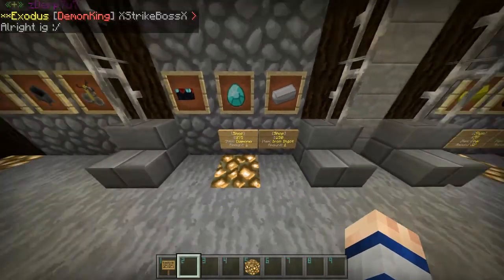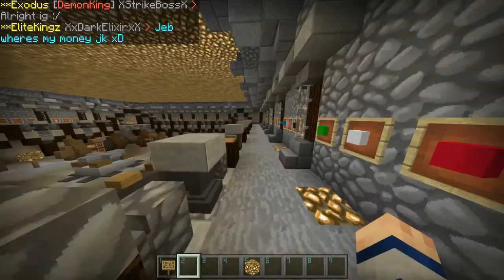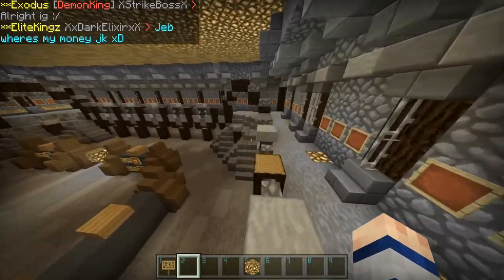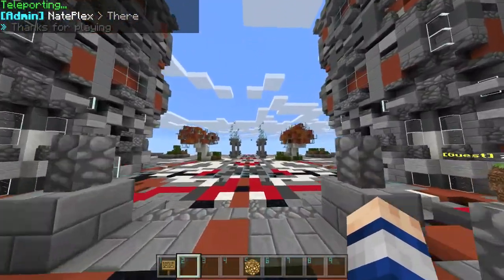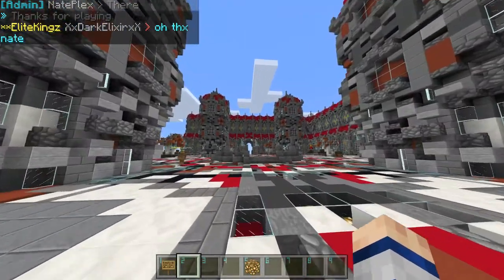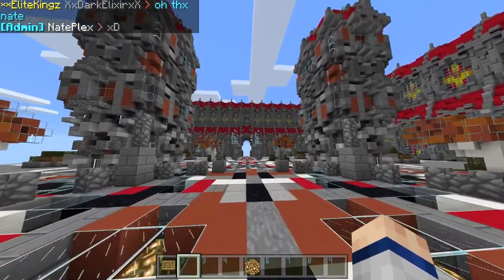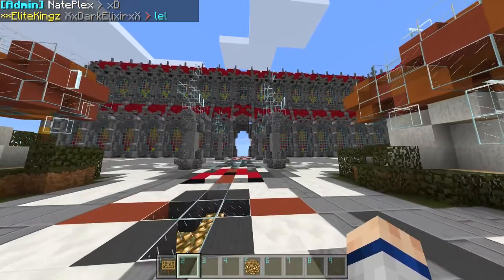Diamonds are only $275 per diamond, so that's actually a pretty good price if you guys want to buy some. But this is going to be a short little video. Let me go back to spawn — I don't think I showed you spawn. You guys might have already seen spawn before because this is the same spawn as the first version of SDCraft. It's going to look laggy on the video right now, but it's not because the server is actually laggy — it's because I'm recording with high definition, good FPS and good graphics.